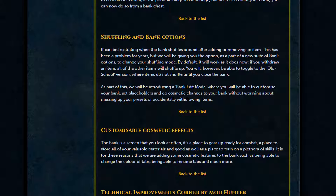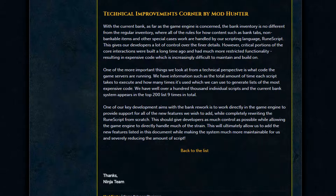For customizable cosmetic effects, they want to let you change the color of your tabs and rename them as you please — more will be added but isn't specified yet. Finally, on the technical improvements side, the bank currently works very similarly to a large inventory with very old script that has been built upon over time, making it expensive in terms of processing. They aim to rewrite the whole script from scratch, making it shorter, reducing its size, and making it more maintainable and expandable in the future.